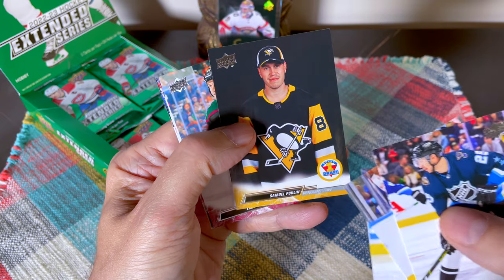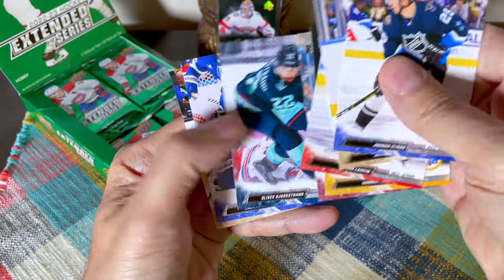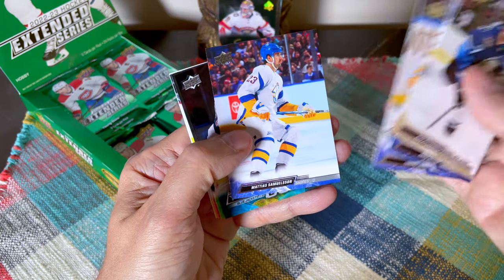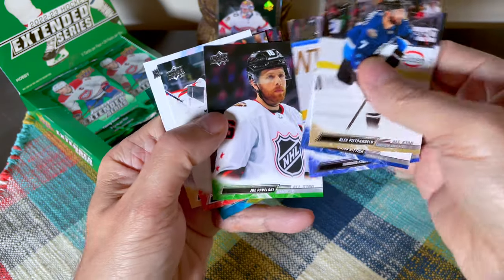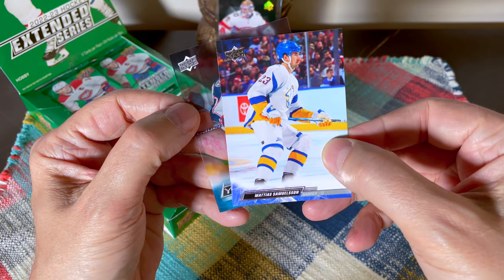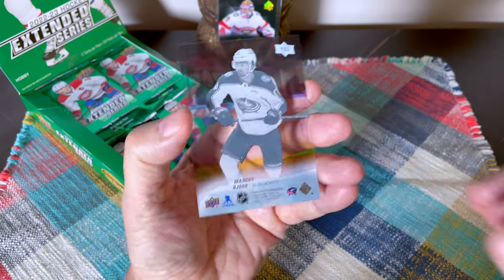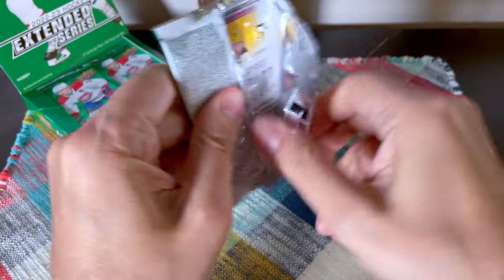Right off the hop we did hit one of the First Round Draft cards — Poolin. Continuing on: Borkstrom, Zach Axton, Reese, and Troy Terry. I'll blow through the French and All-Stars quickly. We hit another Young Gun — whoa, we hit an acetate Young Gun and it's a Blue Jacket, which could bode well. And we hit the Marcus Bjork — not necessarily the best one, but he did play in the show. Two packs, three Young Guns — what a start!